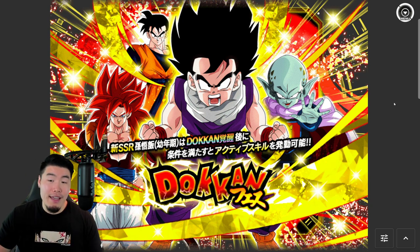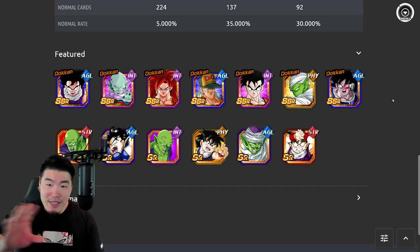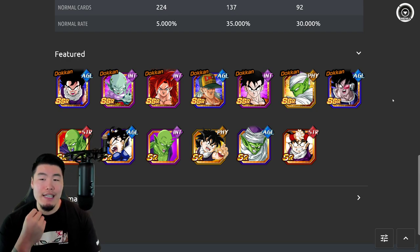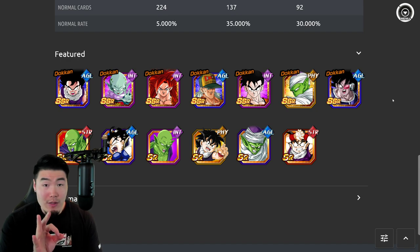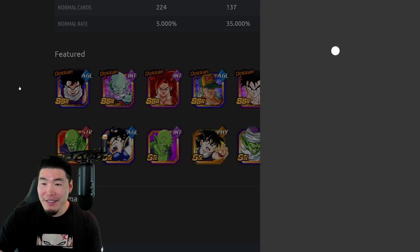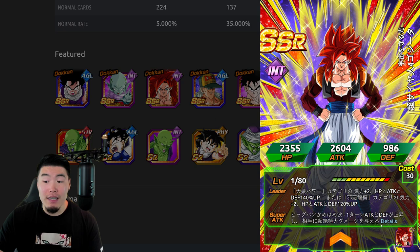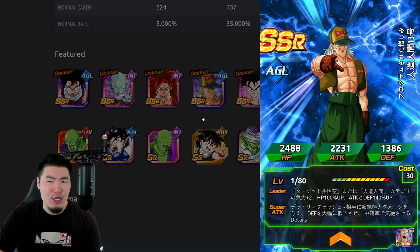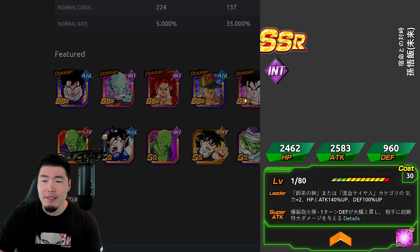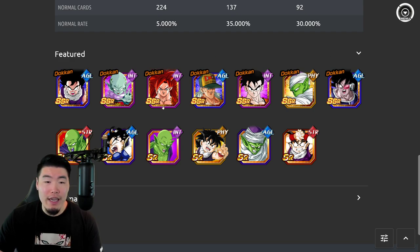Now let's talk about the banner. Honestly, this banner is just kind of meh to me. Different people need different things, so for some people it might be a good banner — take it with a grain of salt. But in my opinion, this banner is kind of mediocre. There are three standouts: obviously the Gohan, the Garlic Junior, and Super Saiyan 4 Gogeta, who is still a top tier TUR no question. Everybody else kind of falls in the realm of pretty good, quite good, but not great — they're kind of old.